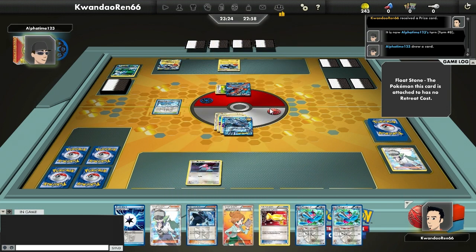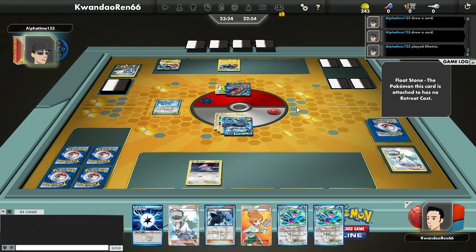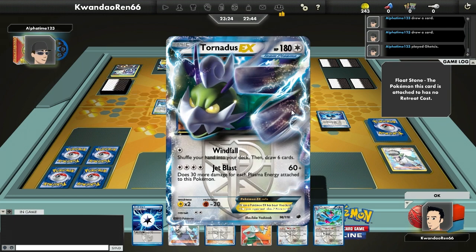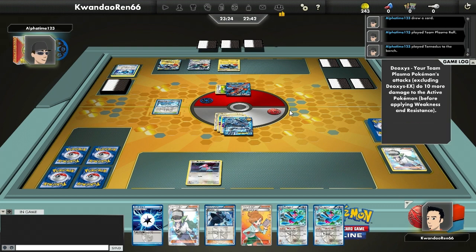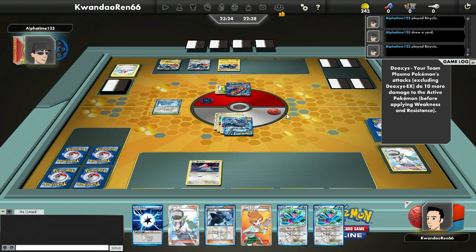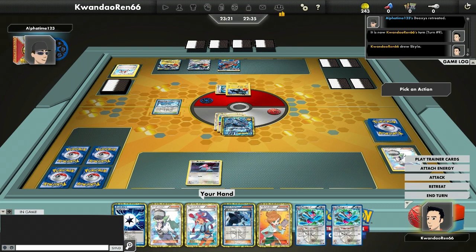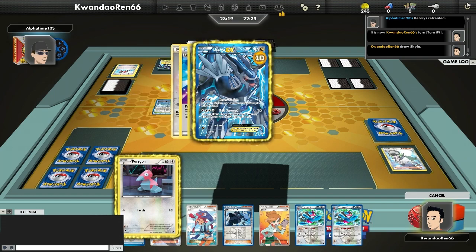Opponent tries to get something, technically gets one card but is still pretty stuck. Despite how many Plasma Energies he had on the previous Tornadus, he goes for another one. Jet Blast isn't doing a whole lot but this is a good stall tactic — I'll have to waste a Catcher or get a Tool Scrapper to deal with it. The fact that he put this up front instead of putting energy on Tornadus and Wind Falling implies he really doesn't have energy at all.